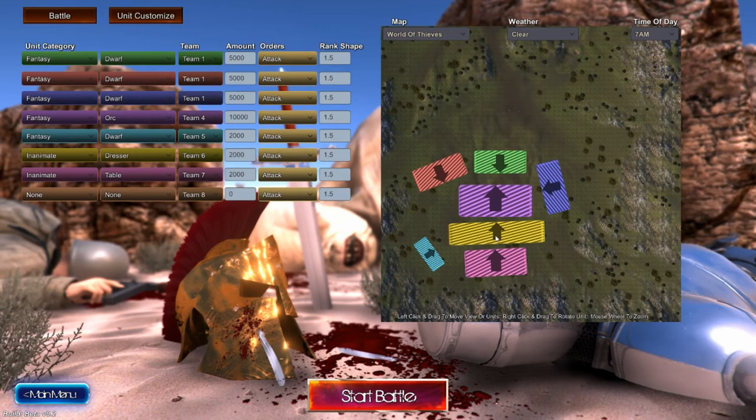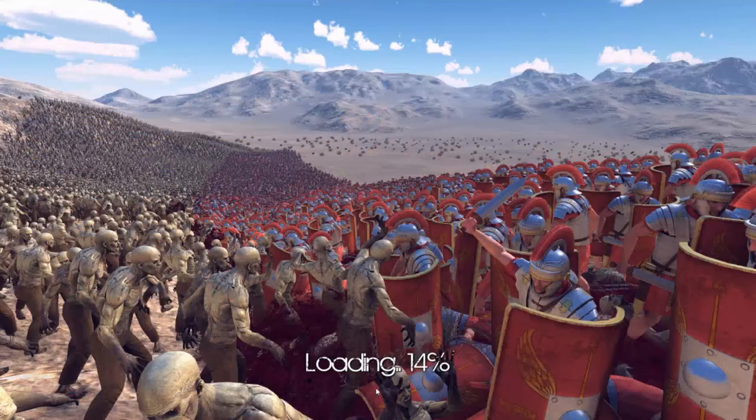We put 2,000 dressers right here and then 2,000 tables. And over here we got another 2,000 dwarves flanking from the south, southeast. So let's get the battle going.